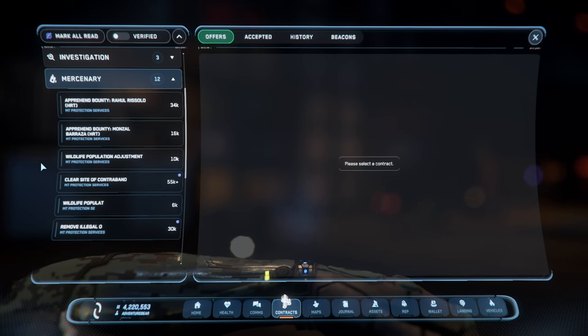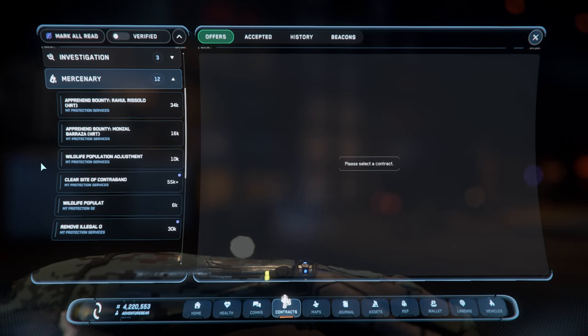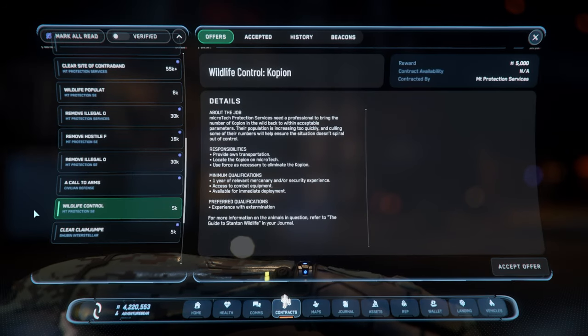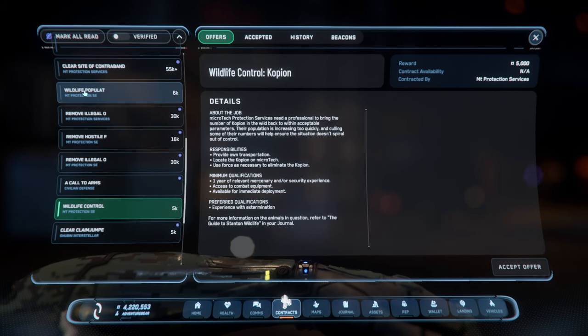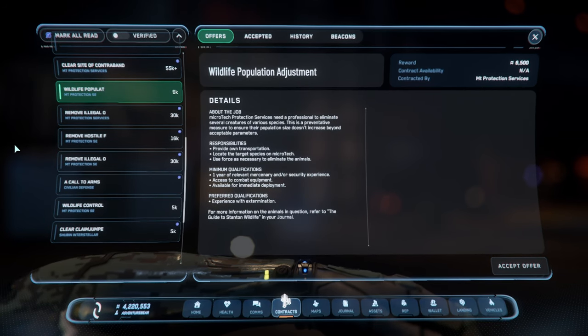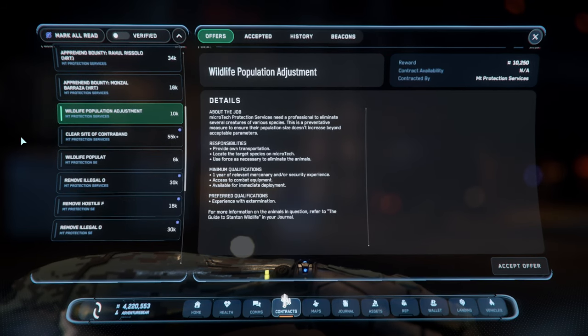It would appear that the wildlife missions at Microtech give you a really good reputation bonus. When you first start, you only get these wildlife control missions, but after you do a couple, you will unlock the wildlife population mission for 6k, and then soon after, you will unlock wildlife population adjustment.